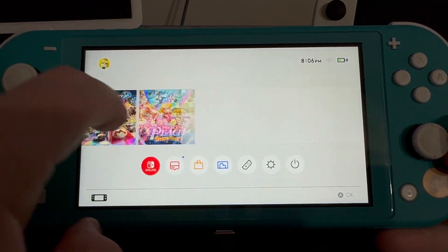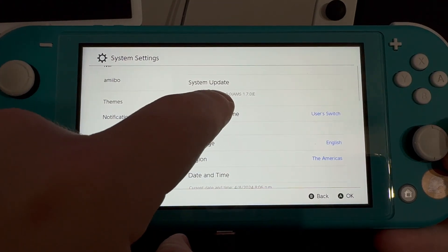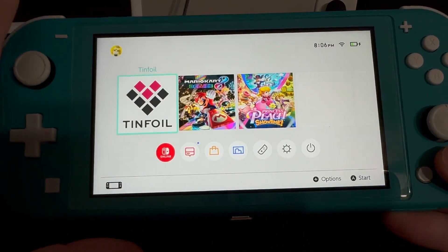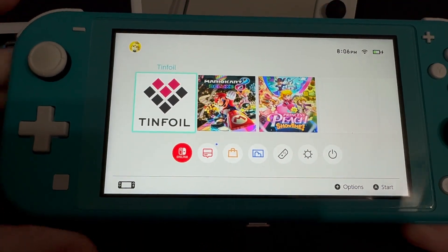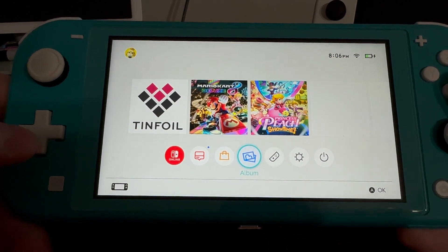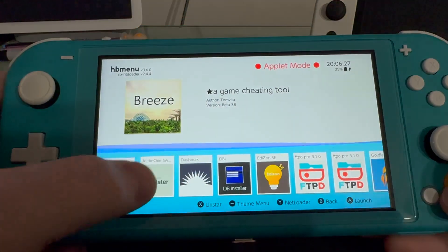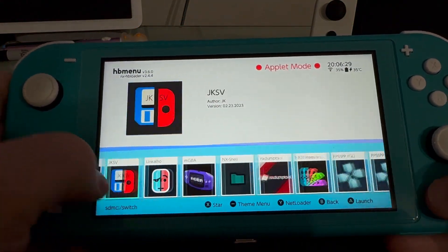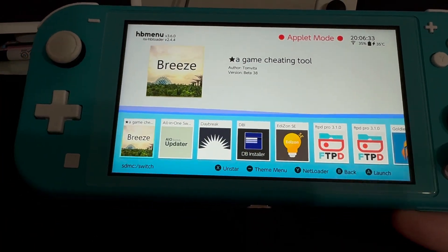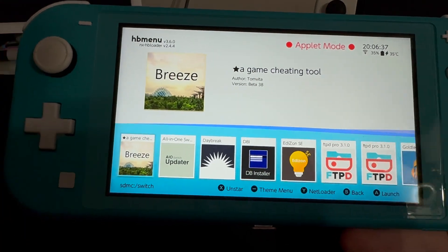We are on the Homebrew Firmware Chip side, Custom Firmware. We can go to System — and there we go, we're at 18.0.0. That is how you update your Nintendo Switch without having to do anything on the computer. AIO Updater is perfect for everything you need. If you have any more questions, comment down below, give the video a like and a subscribe. Thank you so much, y'all have a good one.